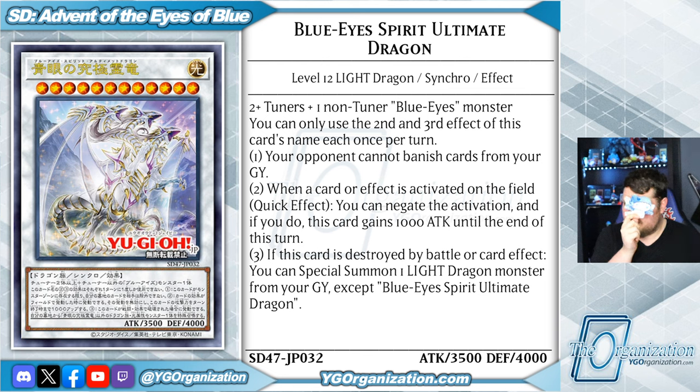I am here to show you four cards from my new structure deck. It's not reloaded because it's Spirit instead of Azure. This is a level 12 light dragon synchro effect monster made from two or more tuners and a non-tuner Blue Eyes monster. You can only use the second and third effect of its name once per turn. Your opponent cannot banish cards from your graveyard — this seems very deliberately designed just to stop the bestial monsters. When a card or effect is activated on the field, as a quick effect you can negate the activation and if you do, this card gains a thousand attack until the end of this turn. If this card is destroyed by battle or card effect, you can special summon one light dragon monster from your graveyard except for Blue Eyes Spirit Ultimate Dragon.